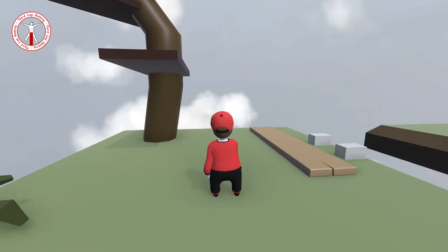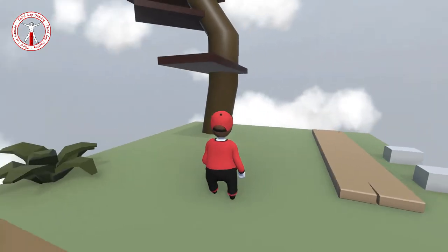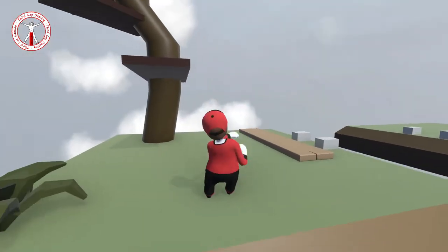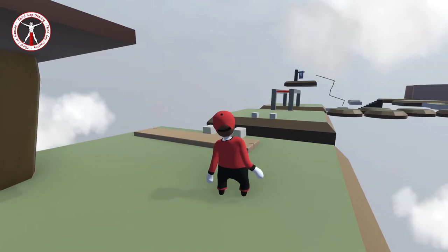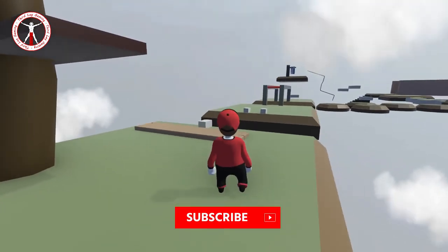In case you haven't noticed, we have a new character because I've now changed my name from Trident of Triton to Third Leg Gaming. We now have little legs instead of little trident. He looks awesome, but he does seem like he's got really long arms, which is really weird. Hopefully that'll help us get through the level.